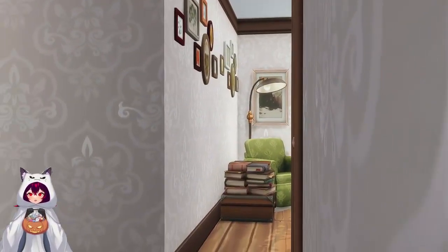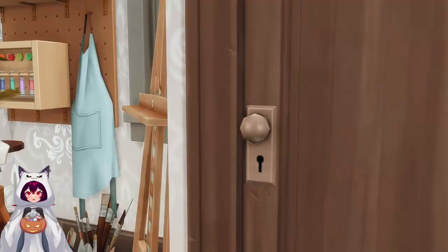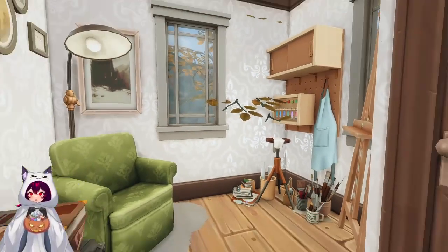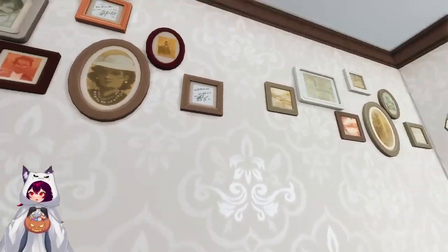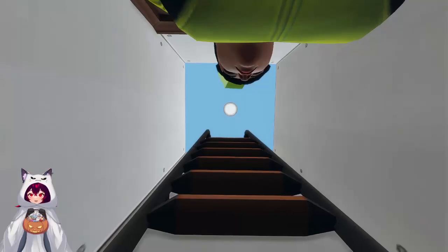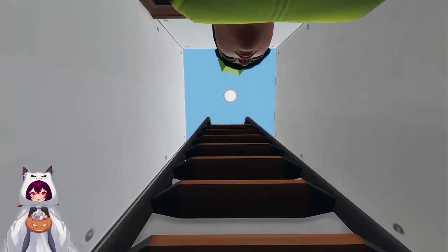After we leave the master bedroom, there's a tiny little hallway down here with a secret hidden door on this side that's going to take us up to the attic. In this little area, I wanted it to be like a skill area, kind of like a little hangout — so we just have a couple of photos, some books, and an art set. Now we do need to go up this stairwell — be prepared for a jump scare — I'm 98% certain I have a sim in this closet. There is.